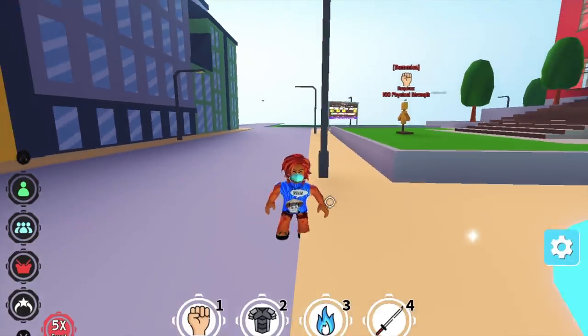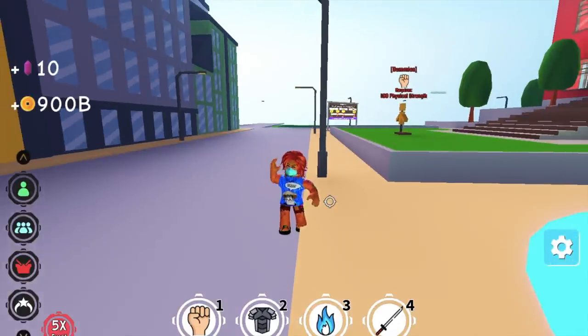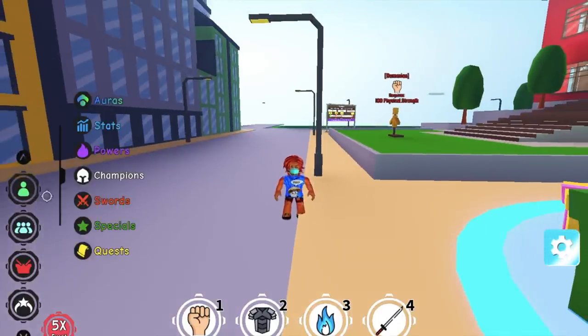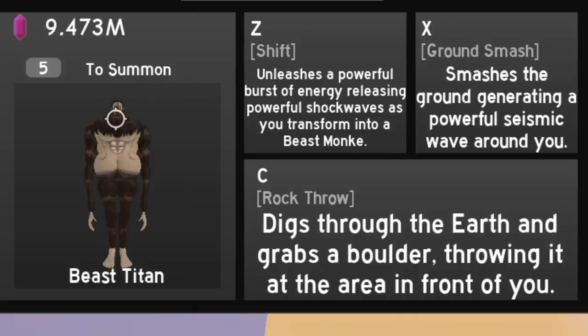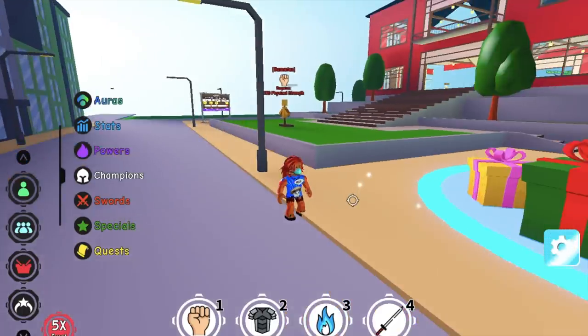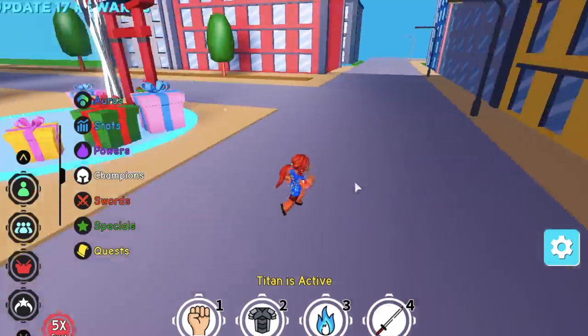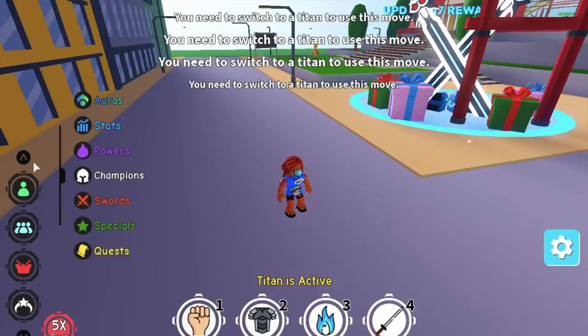Hello, and GamerNom is back. So for this video, as I was saying a while ago, we are going to do a showcase of the new Titan Special. There we go, and we've unlocked all the skills from that special. We have three skills: first is the Shift, the Ground Smash, and the Rock Throw. I think we are all familiar with those things, but let's test it first in the Dummies, and then we will try to defeat bosses. Let's go!